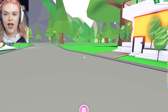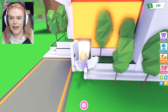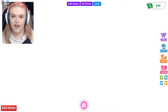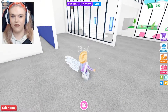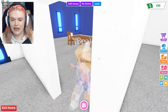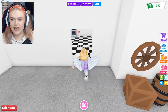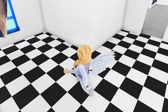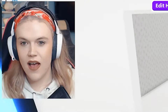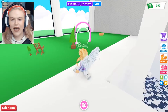Oh my gosh you guys, look at my new house. Let's have a look inside. Okay we need to go on a little tour. I don't think there's going to be any furniture inside - I still have to put the furniture in. Okay so we've got a little dining room, not very much stuff in it. We've got this massive living space. We have a huge kitchen. And then we have an indoor pool and an indoor yard.